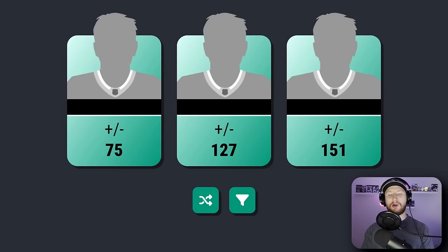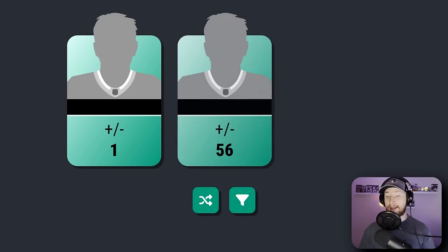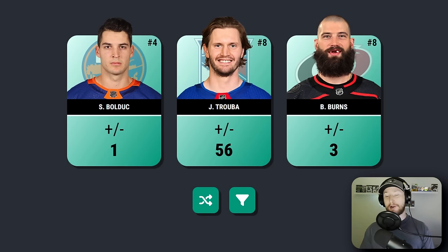What a round — I like how it's in order, incrementally getting higher. Strangely enough, I'm going with the card in the middle. I'm not going to say I regret that, but just off the speech I gave moments ago about wanting to win a Stanley Cup, probably shouldn't have done that. Halfway through the defensive core and this time we get an easy selection with plus 56. We got two players that wear jersey number eight — Truba and Burns — but we scored ourselves Jacob Truba.